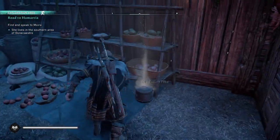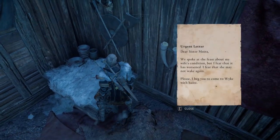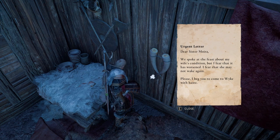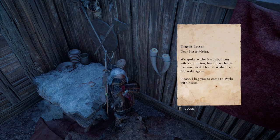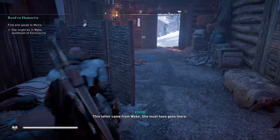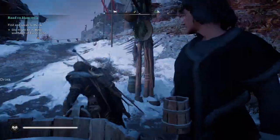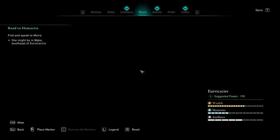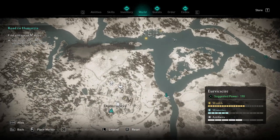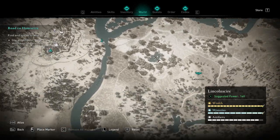Moira's not here. We spoke at the feast about my wife's condition, but I fear that it has worsened - I fear that she may not wake again. Please, I beg you to come to Wike with haste. This letter came from Wike - she must have gone there. I should go to Wike, find Moira. That is on the way of where we want to go - the temple is where the Yarr is going, so I guess we go this way, directly towards the east.